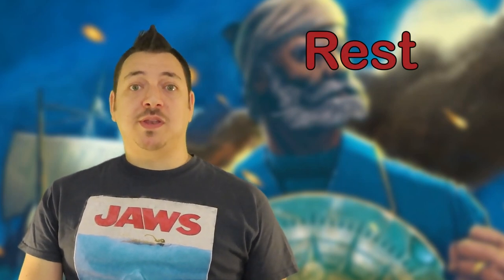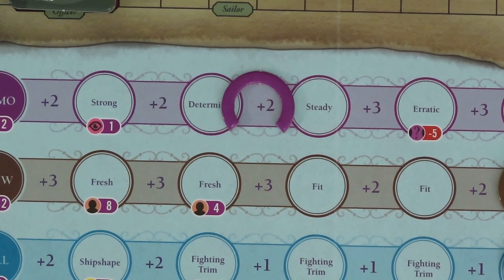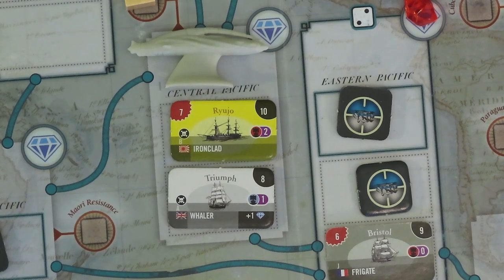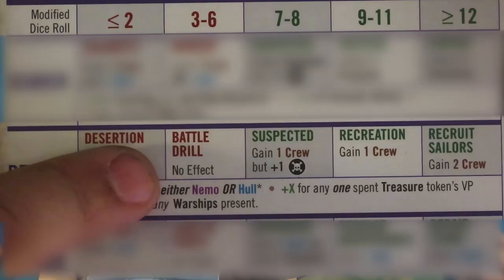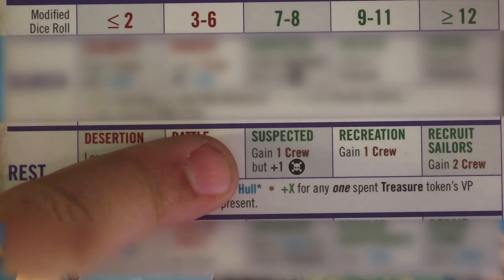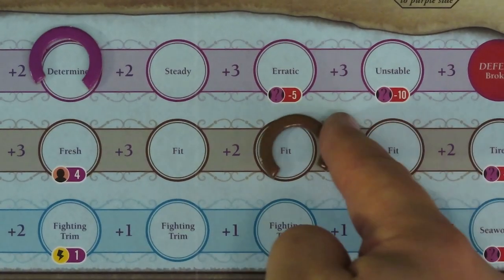You may attempt to do a rest action by spending 2 action points and rolling 2 dice. Before rolling, you may choose to exert either Nemo or the hull resource. You may also choose to discard 1 collected treasure token to gain a bonus equal to its point value. After adding the dice, exerted resources, and treasure spent, subtract 1 for any warships at your location — don't count the white ships, as they are non-warships. If 2 or less, you also lose 1 crew resource in addition to the exerted resource. With 3 to 6, there is no other effect. For 7 or 8, you gain 1 crew resource and 1 notoriety. For 9 to 11, you gain 1 crew without the notoriety. And if rolling 12 or more, you gain 2 crew.